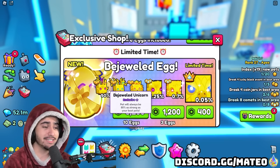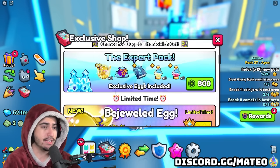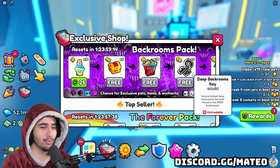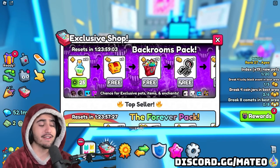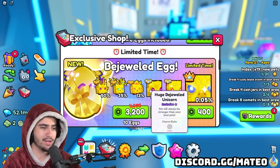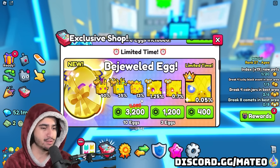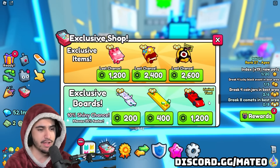It does seem like they actually removed the black hole egg from the exclusive shop completely. I don't know if it's going to be part of the forever pack — we'll have to wait and see. I'm honestly surprised they didn't just keep it in the exclusive shop since it was selling so well. Besides the new exclusive egg, let's check out the new hoverboards.